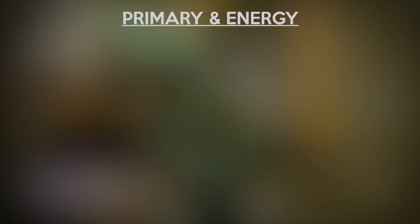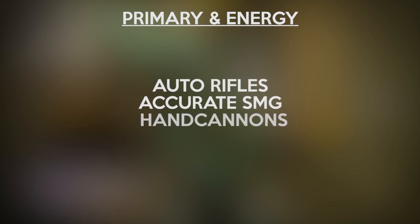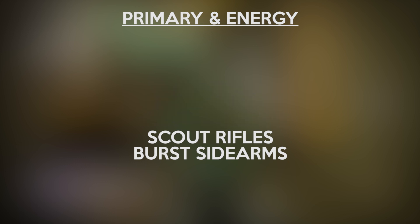The weapons that work well on this map are auto rifles, accurate submachine guns, some hand cannons, and scout rifles. Burst sidearms will work well in some instances as well. This is for both primary and energy slots. I don't recommend taking two weapons of the same class, but absolutely don't take two scout rifles or two burst sidearms — at that point, your team might as well just drop you.